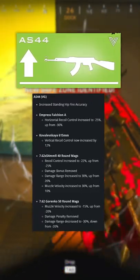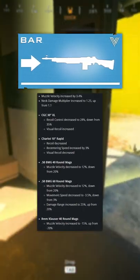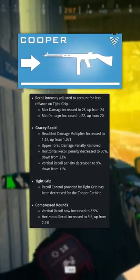3-line sniper buff, recoil increase on the AK-47, barrel and mag buffs on the AS-44, nerfs and buffs to the barrels and mags on the BAR, damage buffs and recoil nerfs to the Cooper.